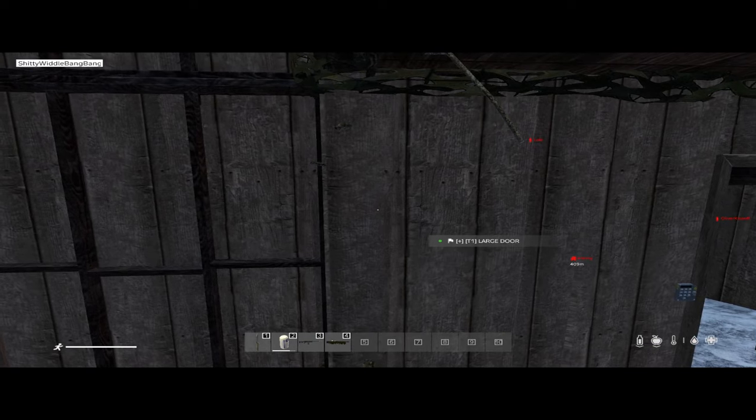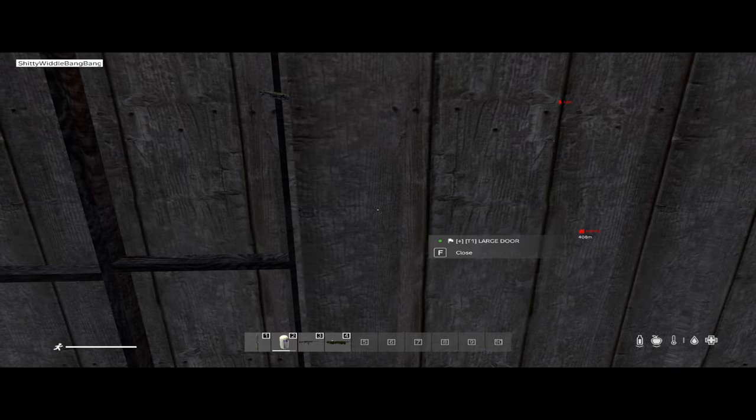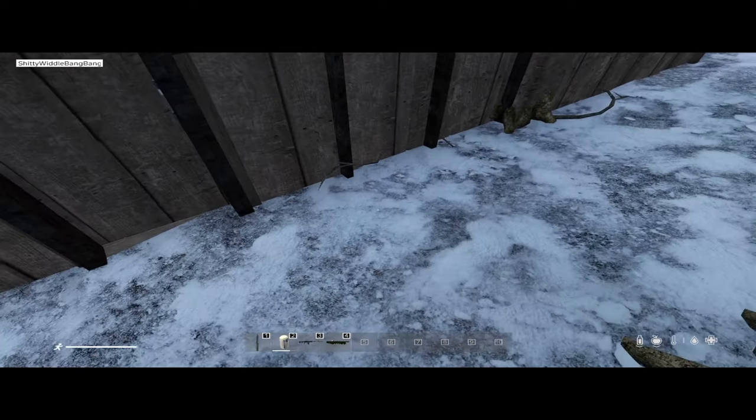Normally, there is a gate here — a double garage door, tier 3. The reason for that is to give people defending here the opportunity to kill the intruder.